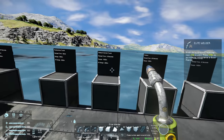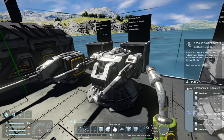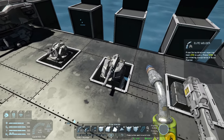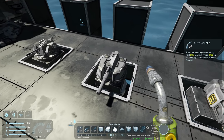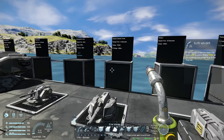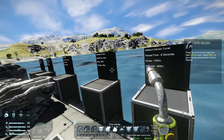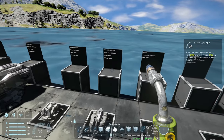Moving on to the small grid assault cannon turret — this is somewhat like the large grid version but for small grid. You don't really have artillery in small grid; it's just assault cannons and autocannons. The range of this weapon is 1,400 meters, the AI range is 600 meters, and the reload time is 6 seconds.